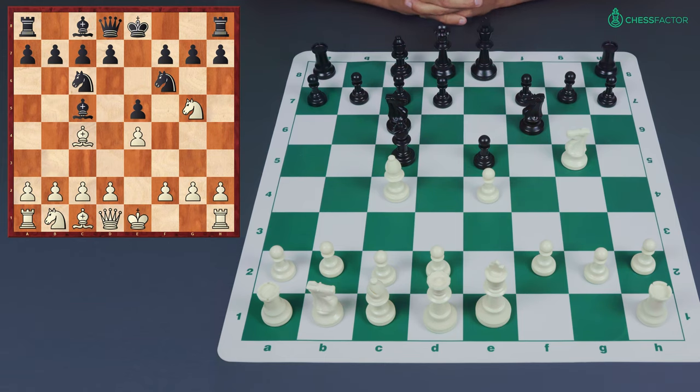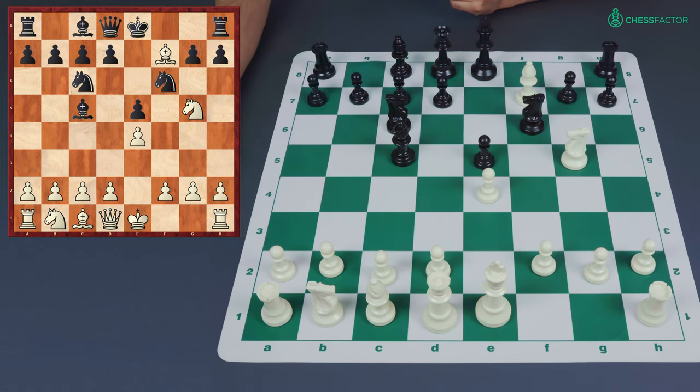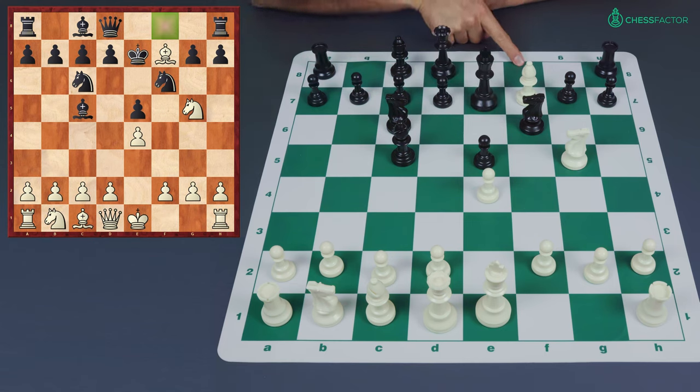Instead, what I recommend if you're playing as white is to actually capture the pawn with the bishop. On the one hand you don't get the appealing fork, but on the other the knight on g5 covers the pawn on e4, which is significant. Also, the fact that you play Bxf7 with check means that it will be your turn again after black moves his king.